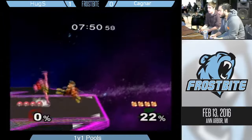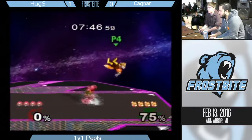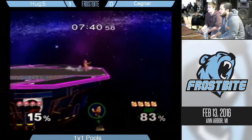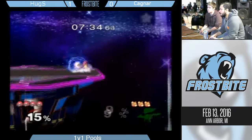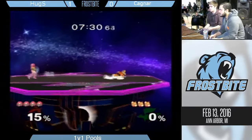It feels like top-level Samus players don't ever get hit by wave shine follow-ups. I don't know if you've noticed that at all. Even when I see Duck versus someone like Cobol, who's practiced that matchup a lot, the way Cobol's killing him isn't by wave shining him. It looks like Huggs might have been just trying to style on him a little bit — he went for that unnecessary ledge hop down there.